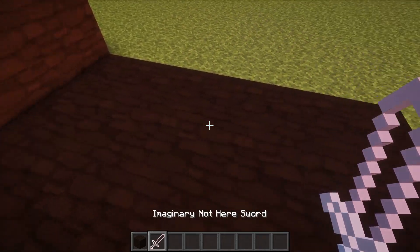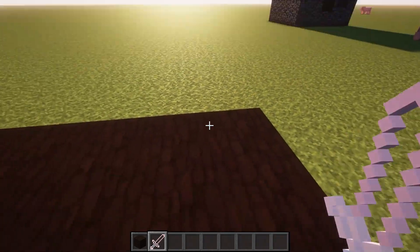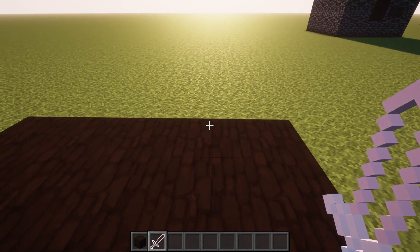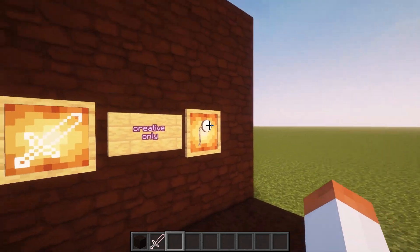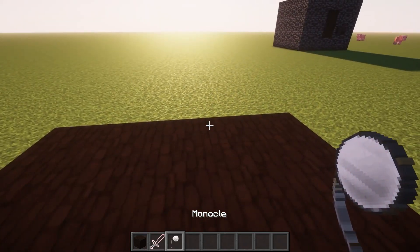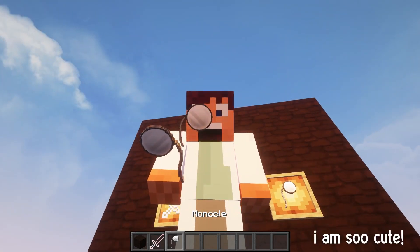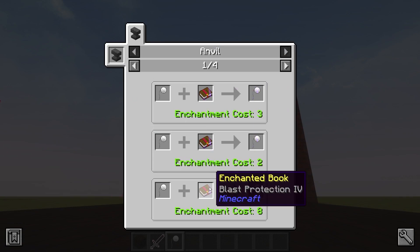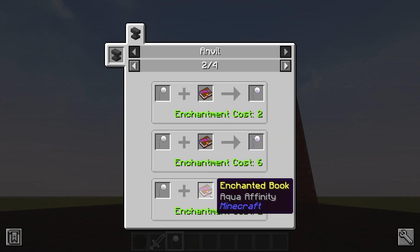Next we have the imaginary knot hair sword. It looks good in first person but in third person it looks unfinished. It does 7 attack damage. Finally we have the monocle — you can equip it in your head slot and look fancy. You can put all the enchants you normally put on a helmet and it gives 2 armor points of protection.